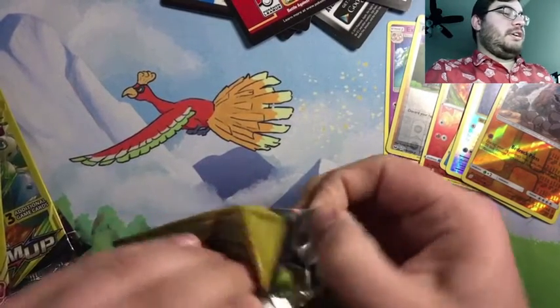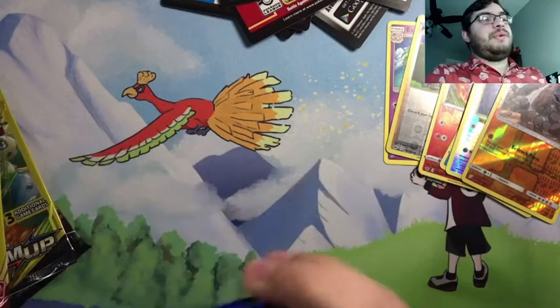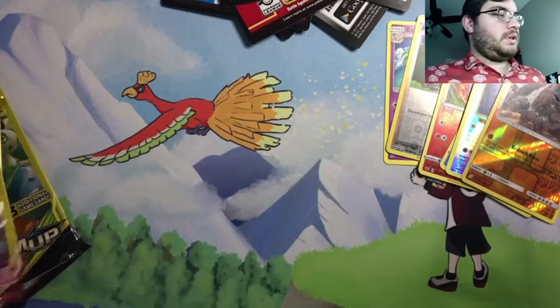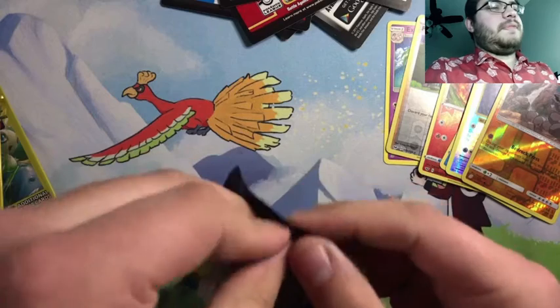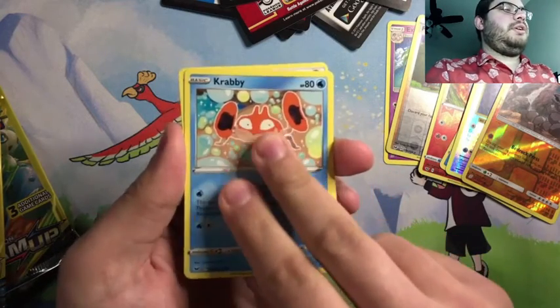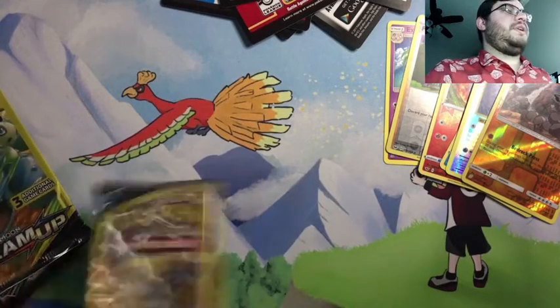Unified Minds — last time I did a dollar store pack opening this was the big hitter. GX tag team full art! Make sure to check out that video, guys — that was probably one of my favorite pulls on the channel so far. Sword and Shield — I'll open you up especially since you were in the last box. It was a reverse but still. Crabby, energy, and Xerneas. Nothing crazy out of that. Unbroken Bonds next — I'm excited about Battle Styles.